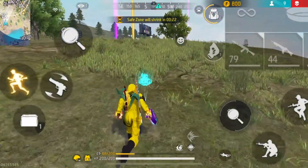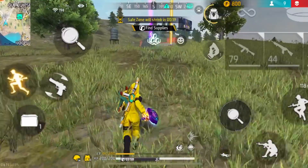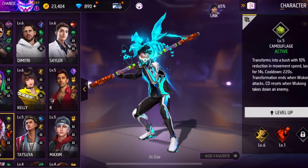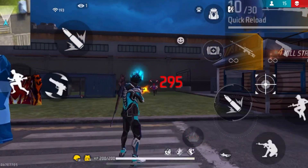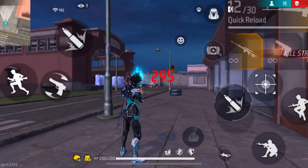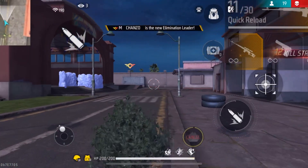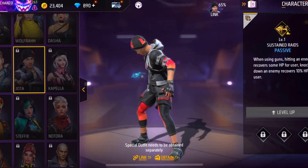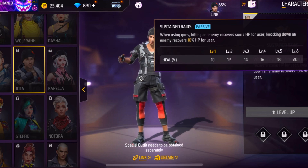Now let's move on to the character combination for solo vs squad players. The active character is the Wukong character, who has the ability to turn into a bush where the default aim doesn't work that well on him. Each time you knock down an enemy using the Wukong character the skill will automatically refresh, making it very useful in solo vs squad situations. The first passive character is the Jota character — when you knock down an enemy using Jota you will recover 20% HP, which is very useful in solo vs squad situations.